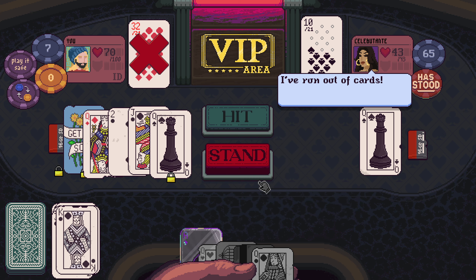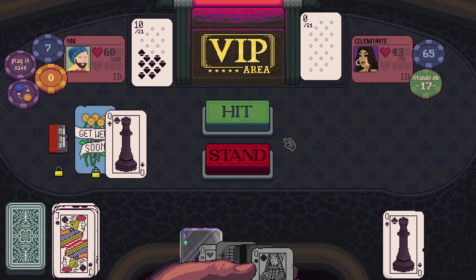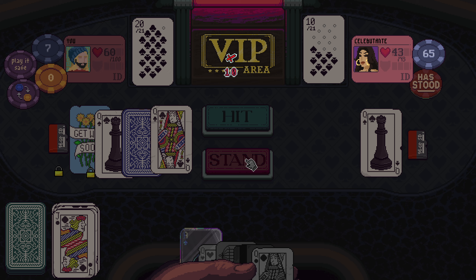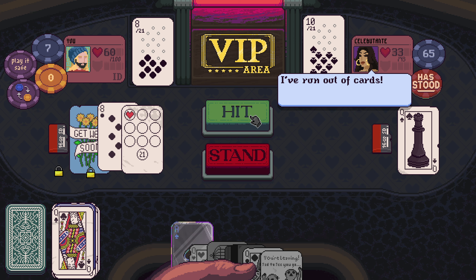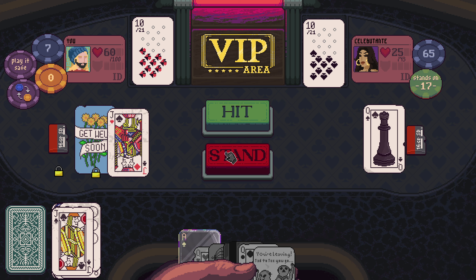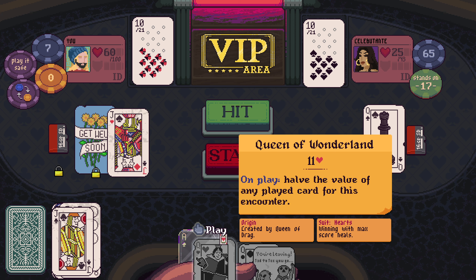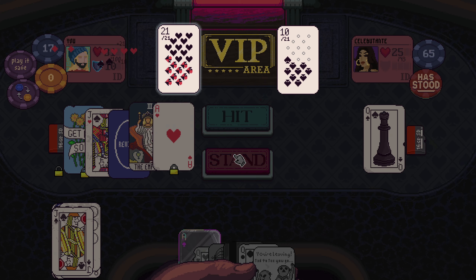Oh, they hadn't stood yet. Fine, we're going to take 10. And then their hand is just always going to be 10. I can play this — it'll get thrown over. I can't get anything to play the Queen of Wonderland, that's rough. Oh, perfect — so perfect.